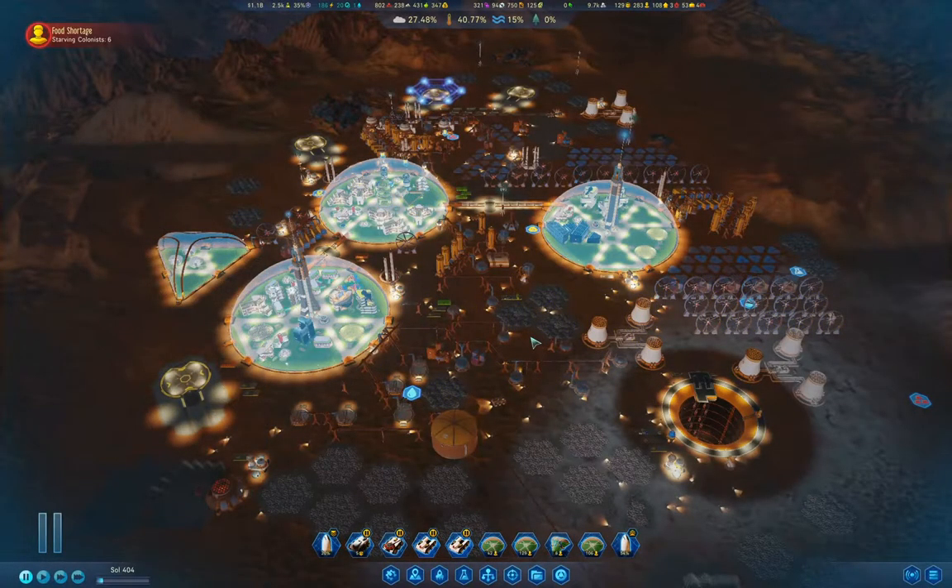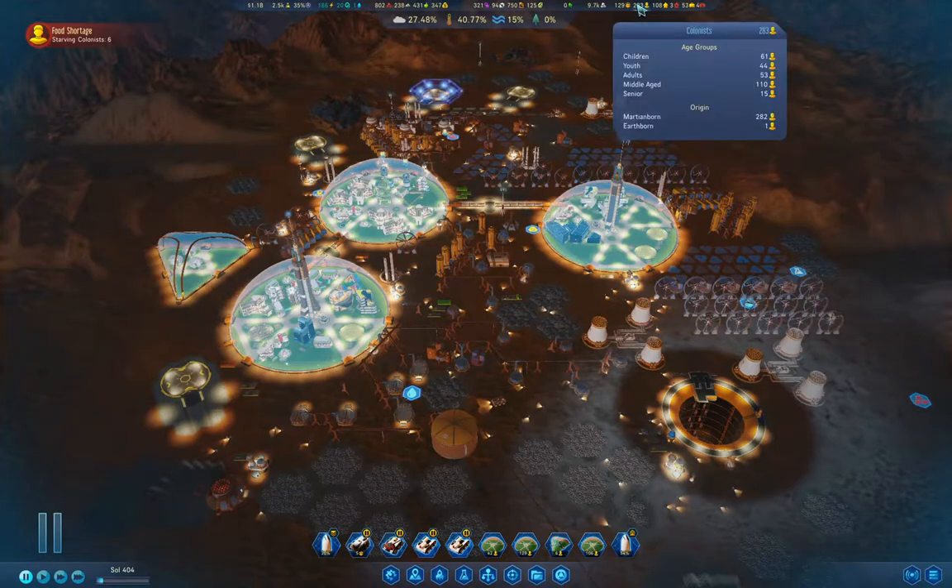Hello everyone. Welcome back to Surviving Mars. This is the 1075% difficulty playthrough with no rival colonies. Having no rival colonies makes things more tense — at least with rival colonies you can trade for resources and steal colonists. Once you get a university and train officers, you can steal colonists from rival colonies, which helps if you have a population crash like we're sorting ourselves out of here.